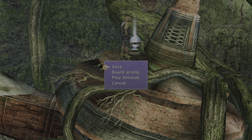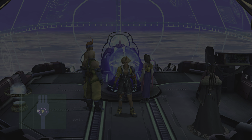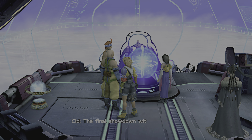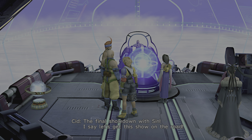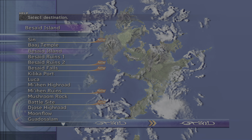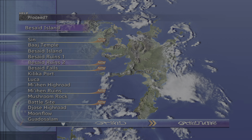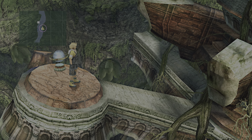First we'll go to the Besaide Ruins 1 and collect the hidden treasure chests in the areas, with decent weapons and armour. But there's the Victorious in that chest. There's only really one item we'll be using out of these collections.